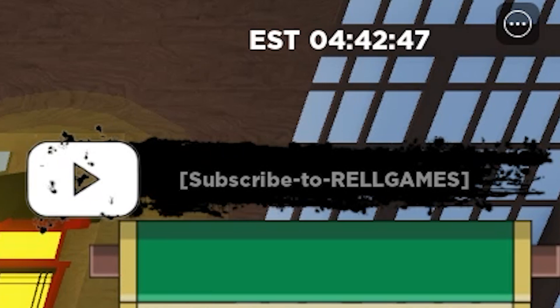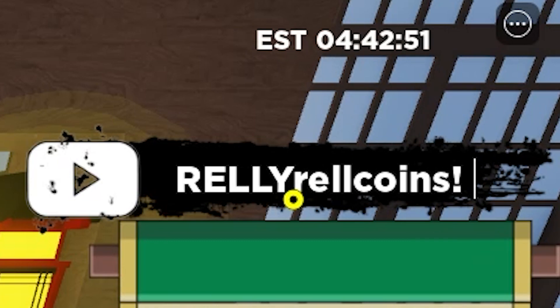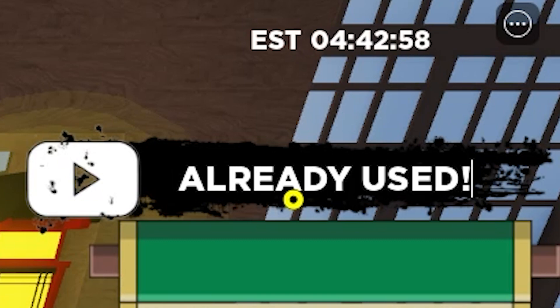Now I'm going to show you one of the new school codes. This code is still working which is pretty insane — it gives you 500 spins and 150,000 Rell coins, and it works.